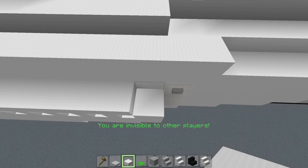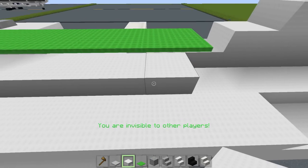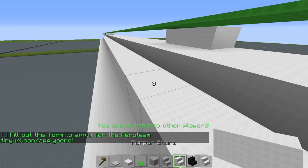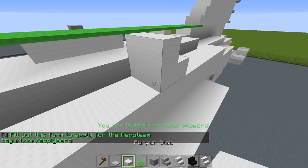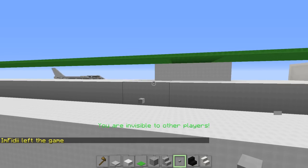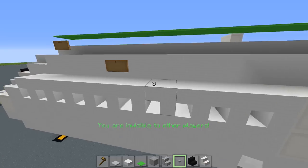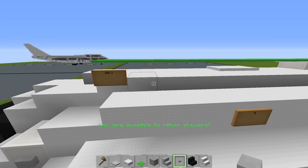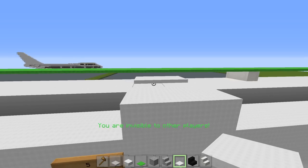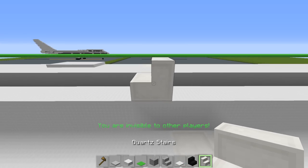Go inwards by one block, add a quartz stair in the middle like this, then add a stair, block, stair, and place a button on top of it in the middle — this is for a SATCOM antenna. If you go inwards by five, place a little bit of snow right here for a detail. Skip two blocks after the snow and place a stair like that.